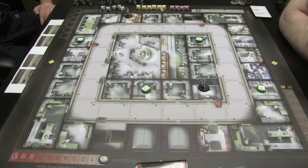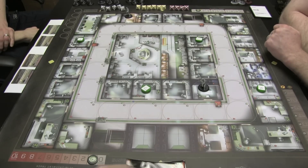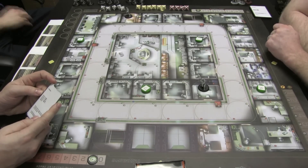We're ready to go. First thing we do is draw cards equal to the security level, which would be one. All right, let's go — first turn. I drew a containment card.